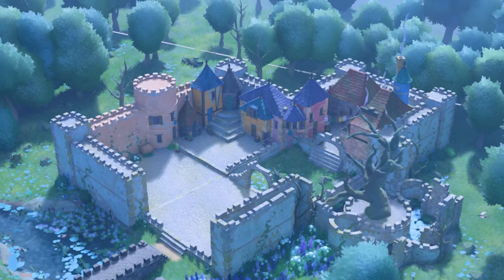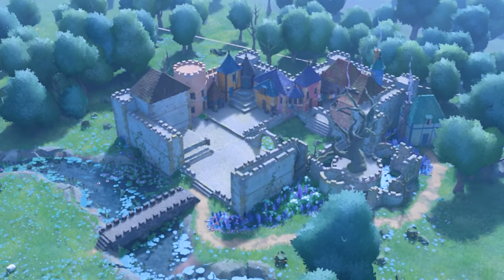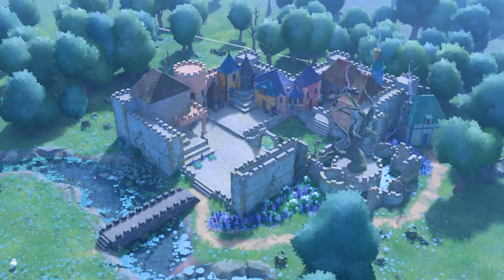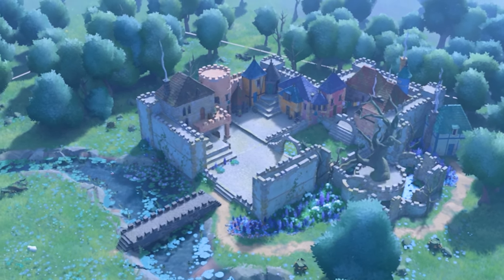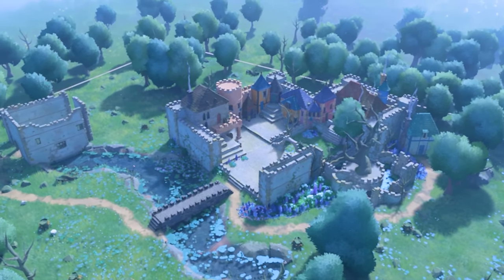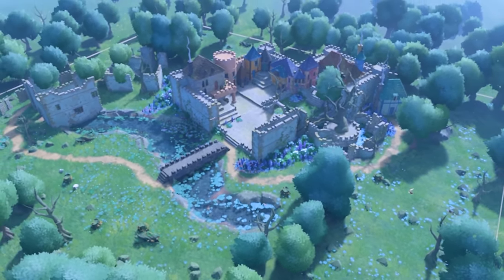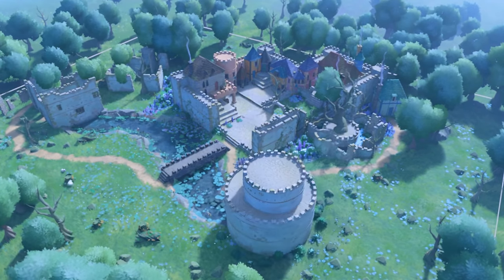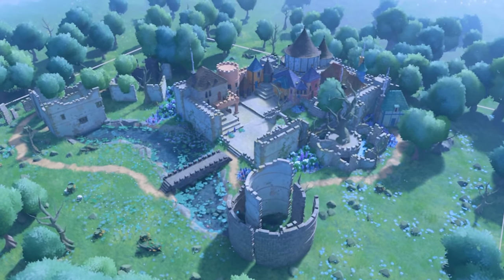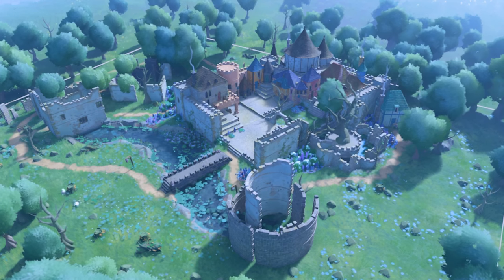The building tools in Tiny Glade are as approachable as they are powerful, each thoughtfully designed to give you total control without the stress of complicated menus or overwhelming options. Each building element is right at your fingertips — select the wall, drag it to the desired shape, and adjust it on the fly. Need a door? Just place a path against the wall and Tiny Glade does the rest. It's as easy as painting with a brush. But there's more than meets the eye. Tiny Glade holds hidden gems for those willing to experiment: connect walls to create unexpected arches, use rooftops as makeshift bridges, or blend windows to make larger structures. It's a game that rewards curiosity and encourages playful discovery.